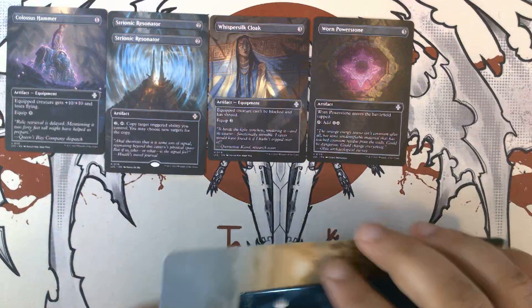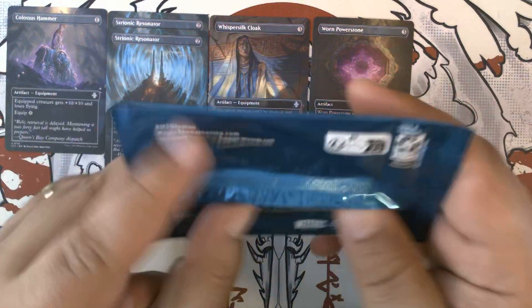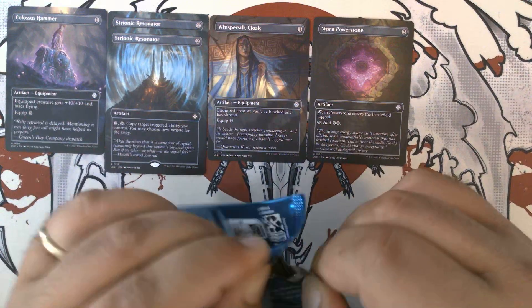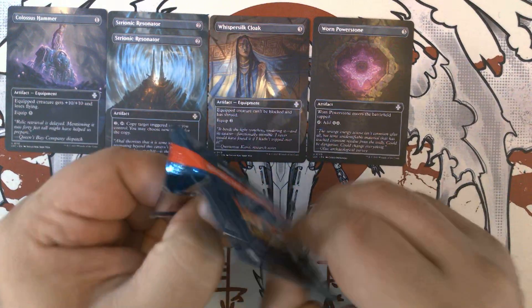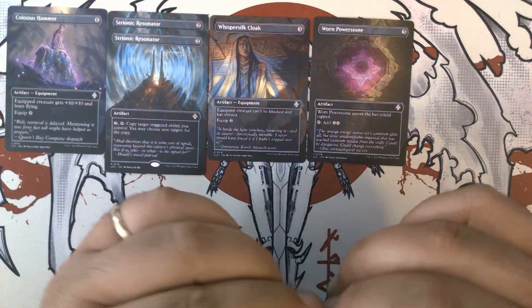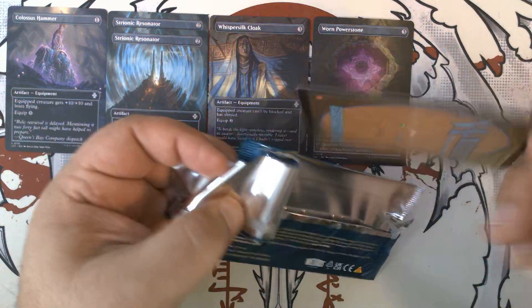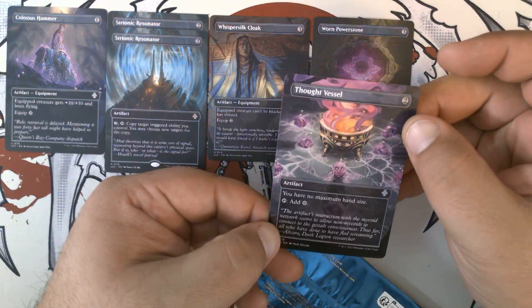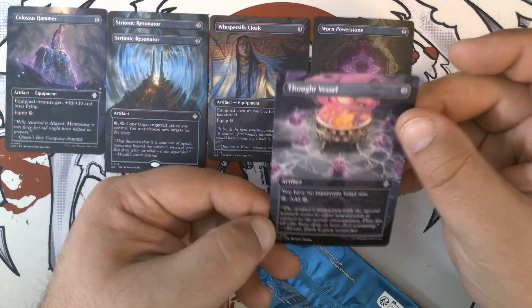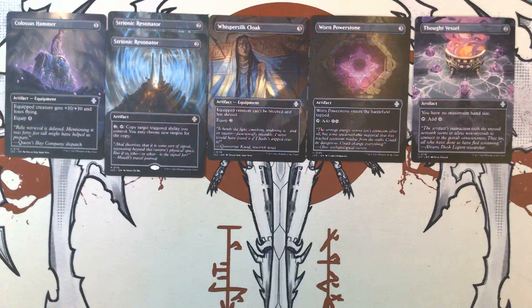And our sixth one. I don't think we got any of the big hits off of these, but definitely got some cool stuff. Sixth one is Thuat Vessel. Very nice.